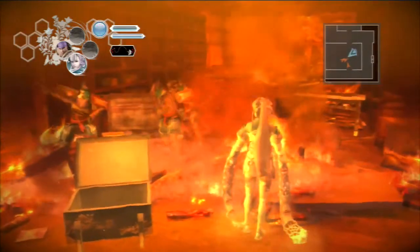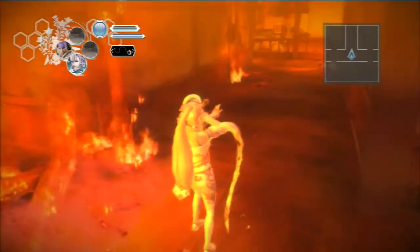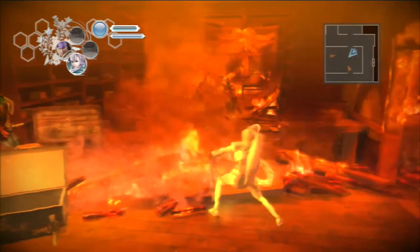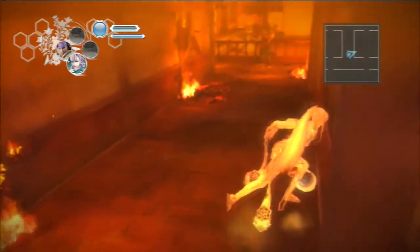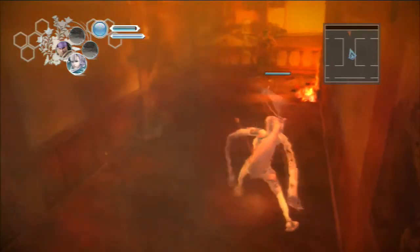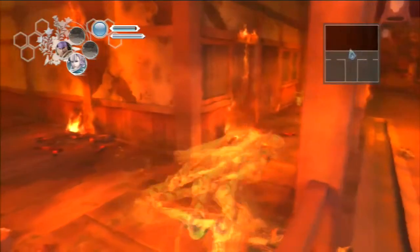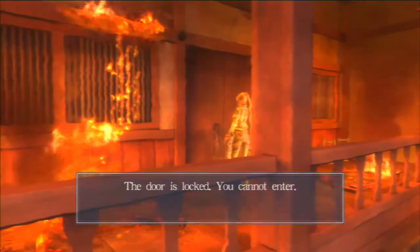I can't jump over these flames, and I can't grapple myself over to them — it's basically an invisible wall, a very crappy invisible wall. There's no way to jump across. And more cheap shots from obnoxious archers. This level is just hell, isn't it?